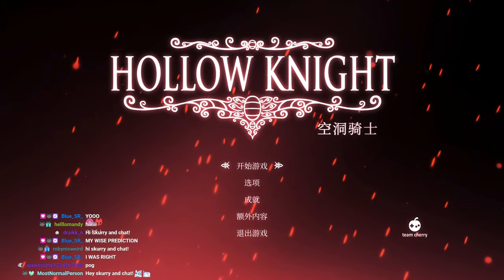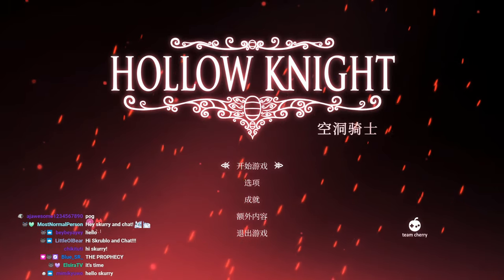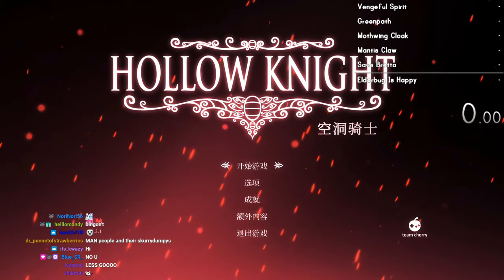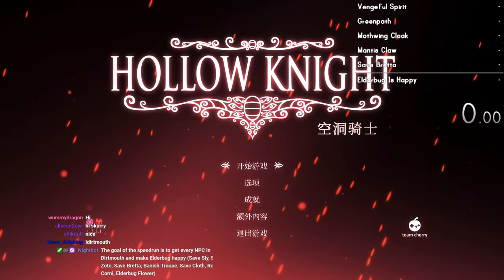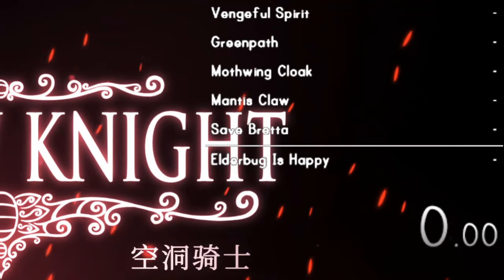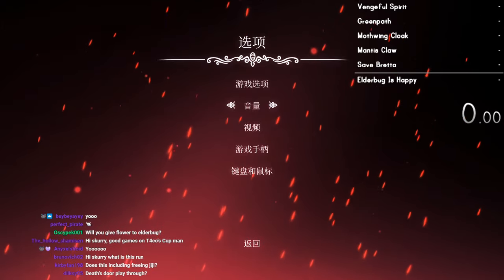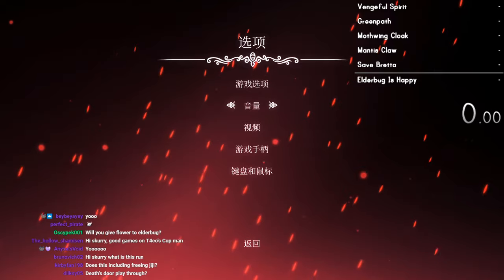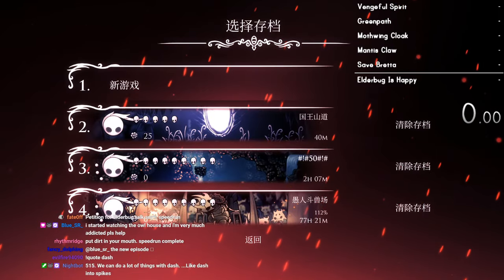Welcome everyone. We're doing a new speedrun today, partially inspired by a bingo square I had to remove. This is going to be Dirtmouth percent. The goal is to basically get all NPCs in Dirtmouth, and we also have to make Elderbug happy because that's a very important part of the Dirtmouth vibe, in my opinion. No promises on the route being good - I kind of routed this at like midnight.